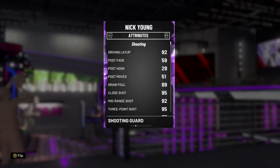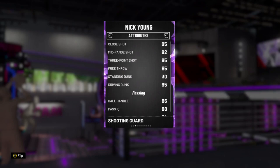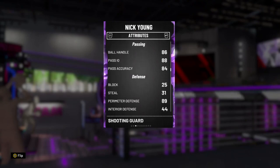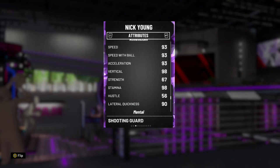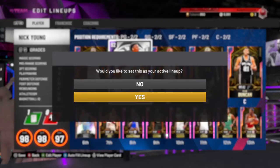I don't know how good his form is, but looking at his attributes, he's looking like a beast honestly. 92 driving layup, 92 midrange, 95 three-pointer. He has a 95 driving dunk — I don't think Nick Young was ever known to be a dunker like that. 86 ball handle is good; it doesn't really need to be any better. Anything higher is just A+. He's got some good defense — 89 perimeter is juiced up but it's alright with 2K's current cards. 93 speed, speed with ball and acceleration, 98 vertical — that's really good. 90 lateral quickness. This is an overall solid card.